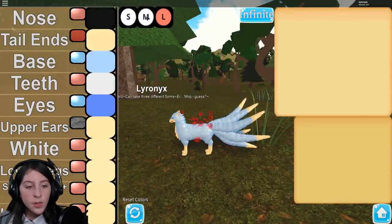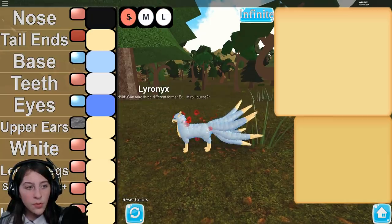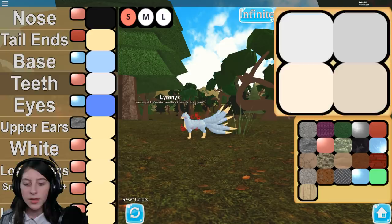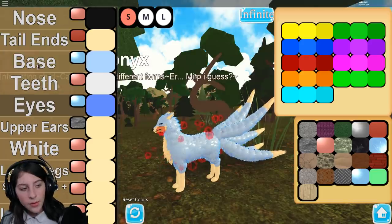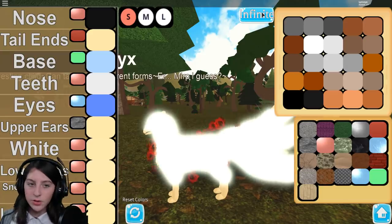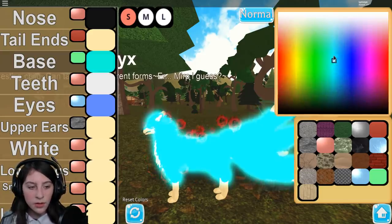You get all these different materials that you can use. This one right here is the one that makes you glow - I figured that out. I don't know if there's other ones - oh my god, okay, we found another one! Also there's infinite, which gives you all these different color choices.